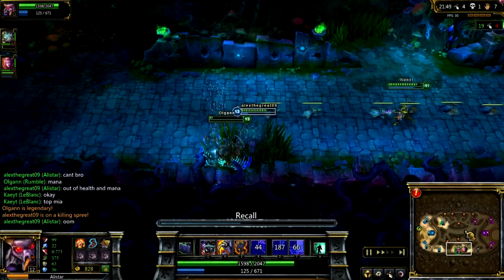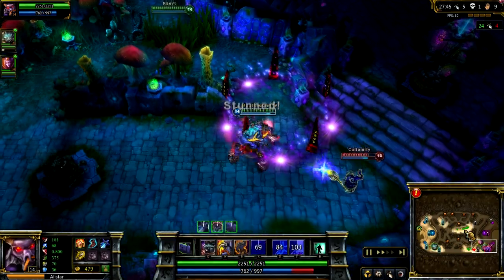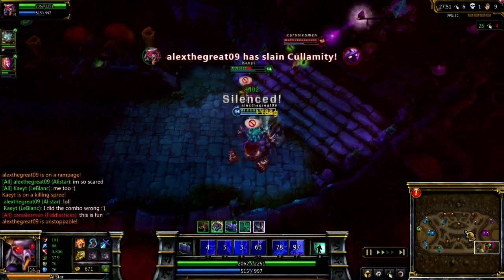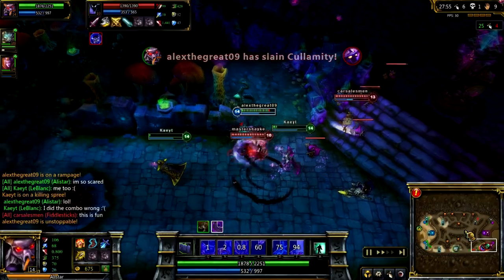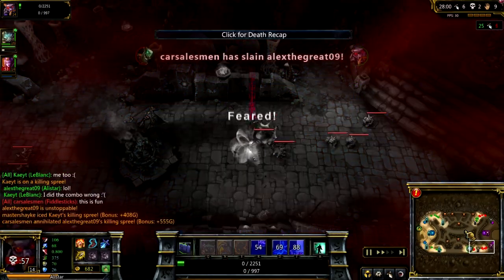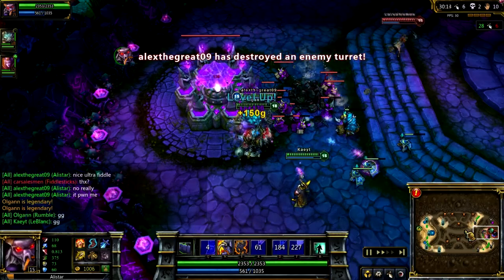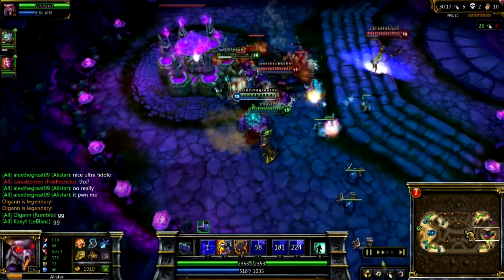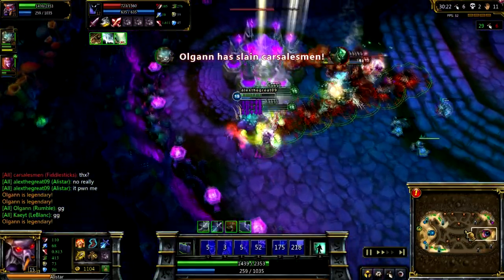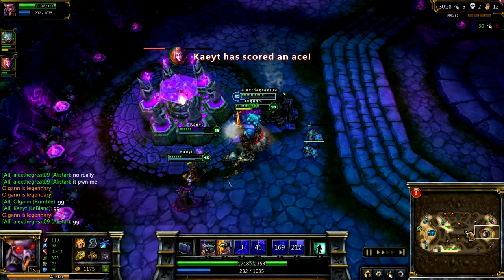I waited a few seconds to make sure LeBlanc doesn't die and teleport home. I see Veigar, and I was a bit cocky so I ran in there and used Unbreakable Will to get rid of his stun. Headbutted him back, and thanks to LeBlanc, we dominated him. LeBlanc dies because of Nocturne. I get feared into Fiddlesticks and almost die. In our last teamfight, our team failed — we just swept them and mopped them on the ground and took the win.